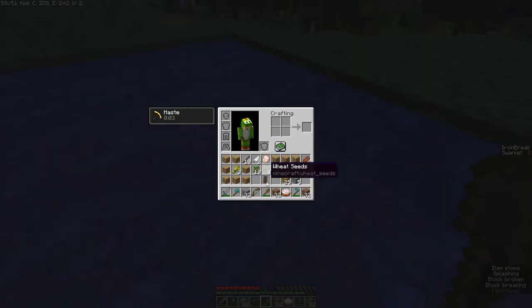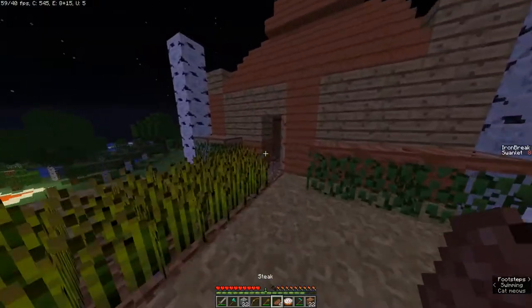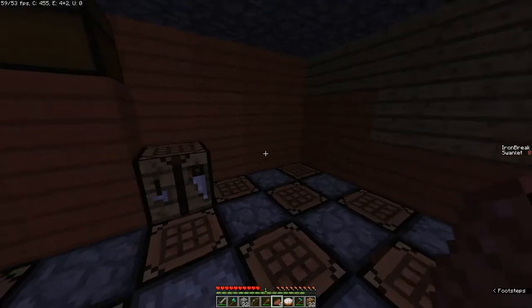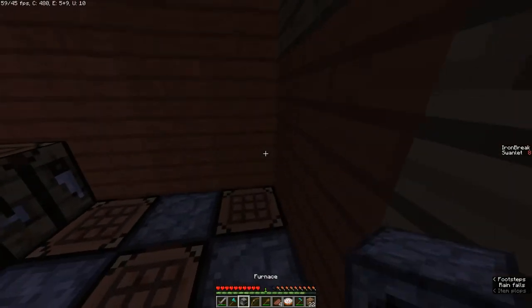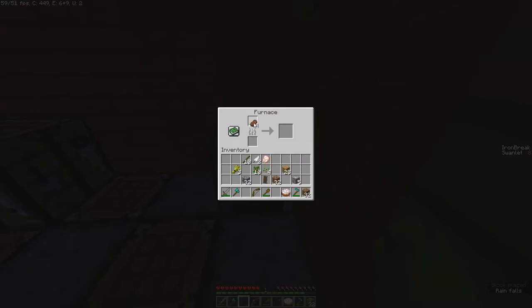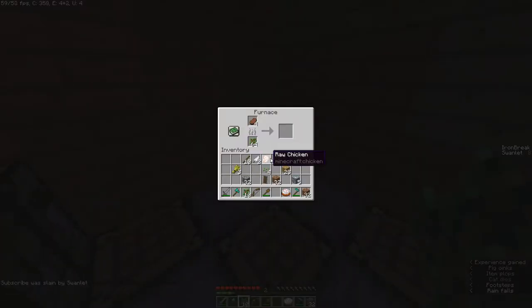Perfect. So we got some steak. Sorry, my Minecraft music's a little bit loud. So we got some steak, so we're going to need to make a furnace so we can cook this steak. Alright, perfect. I don't want to use wood to smelt it, so let's just get some saplings real quickly.